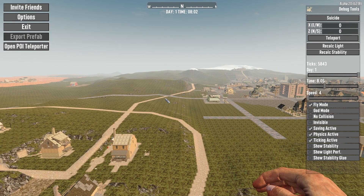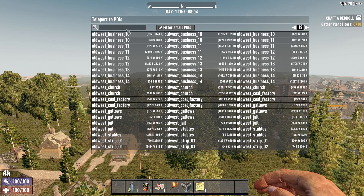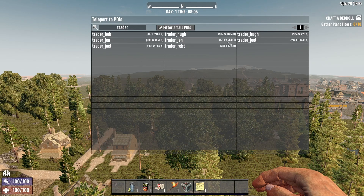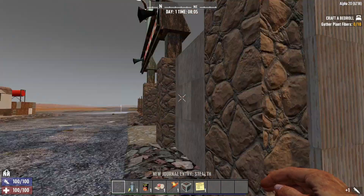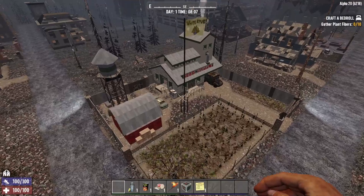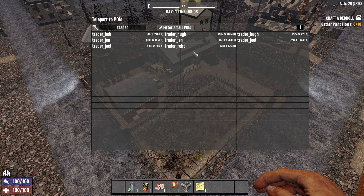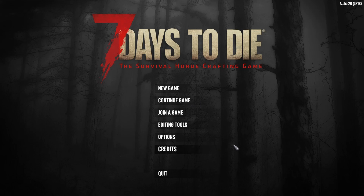If I hit the escape menu in developer mode, I've got the option to open the POI teleporter. Let's test out some of the traders — you can see there's still quite a lot of POIs in here. That's the new Trader Rekt POI, so that has spawned in the world. Going back in there again, we've got eight traders in our world — quite a variety: Bob, Jen, Joel, Hugh, and Rekt. So the problem is that there's a lot of POIs missing. Let's see if we can fix that.